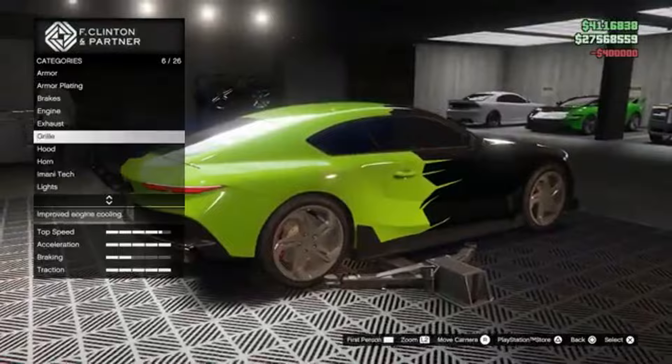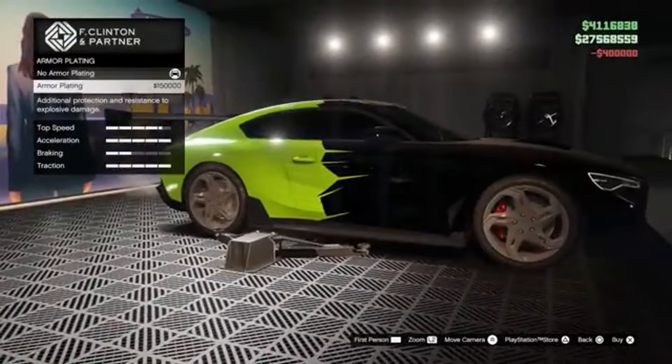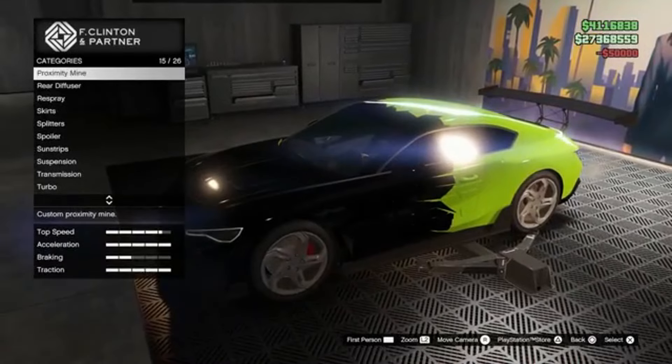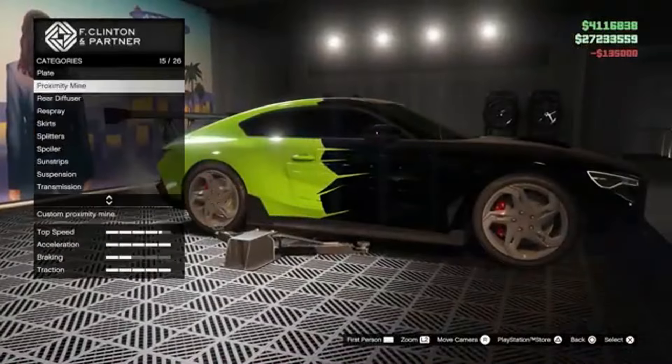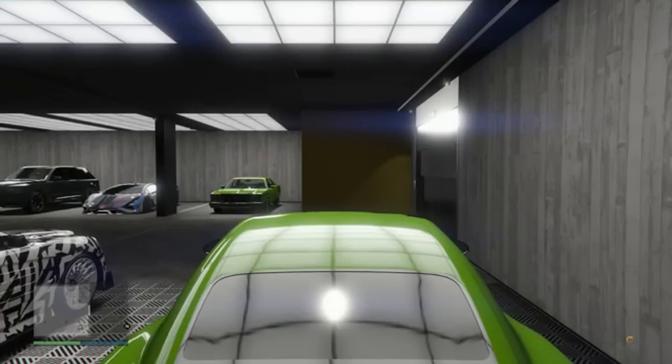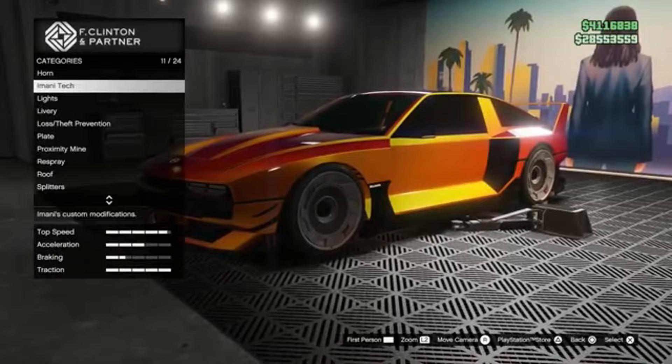For those who live life a quarter mile at a time, three existing vehicles have received drift tuning upgrades. The Nebula Turbo, Ubermatch Cipher, and Sentinel Classic now handle like a dream on the corners. Perfect for those late night races or just showing off on the streets of LS.